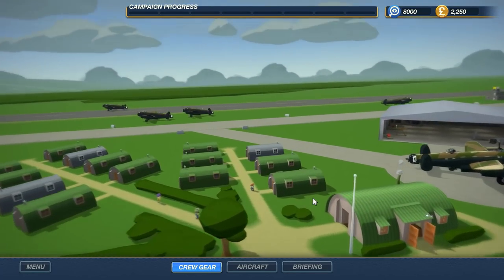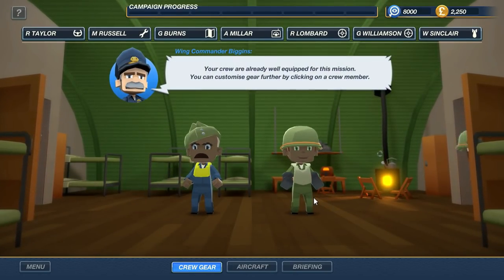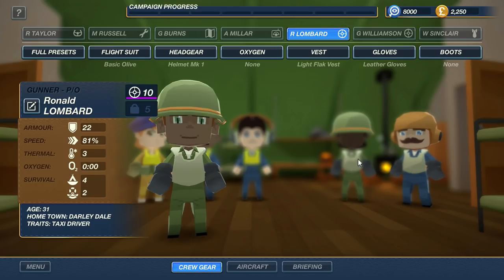The first thing we'll be doing is going to our crew gear. Here you get to go ahead and we have Wing Commander Biggins. Your crew are already well-equipped for this mission, but you can customize gear further by clicking on a crew member. They all have different types of jobs in the plane itself. When it comes to the weather, if you're flying really high up or have a cold mission, you have to keep yourself warm.